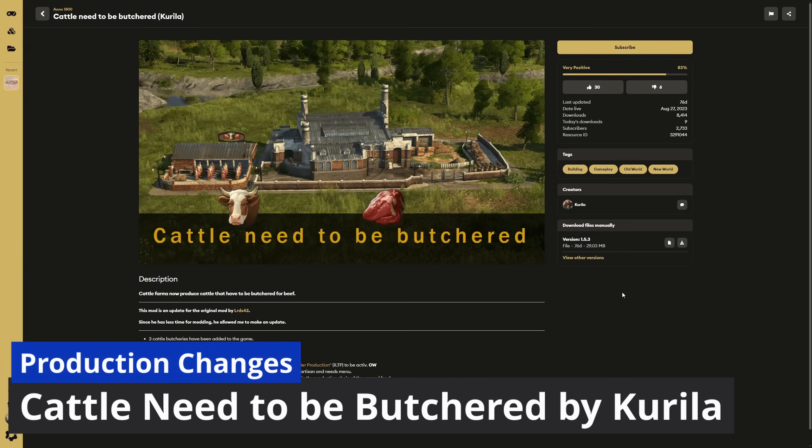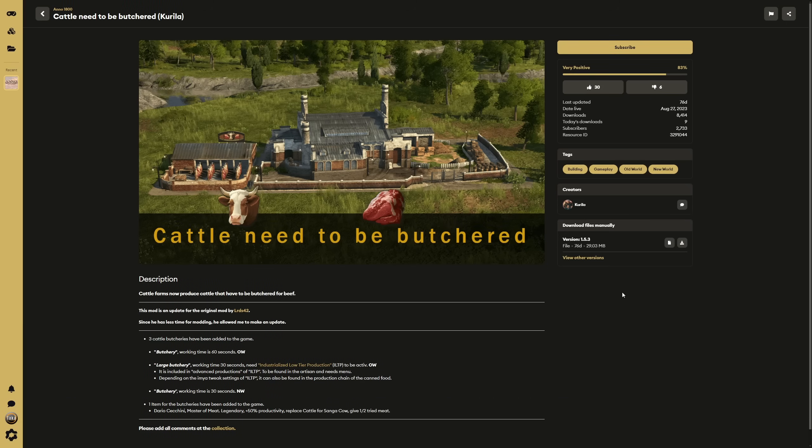Next, we have another mod by Carrillo: Cattle Needs to Be Butchered. It's a very simple mod, but it adds another layer of complexity to the in-between step from cattle farms to the final product — the butchering process. A new butchery building is added to the game. Cattle are farmed from the cattle farm, go to the butcher to be butchered, and the meat then goes to the different buildings that need it, such as the cannery. If you're also using Carrillo's Industrialized Low Tier Productions, there is a larger butchery building as well.